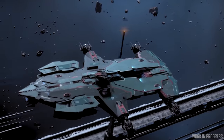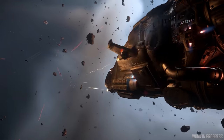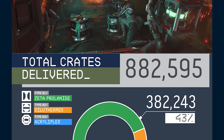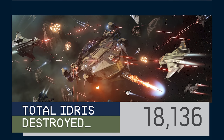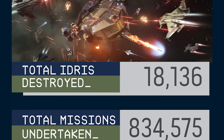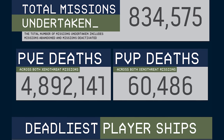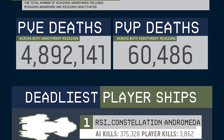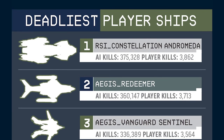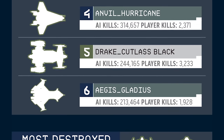We also had a Xenothreat debrief with some interesting stats on the hybrid cargo transport, defend, and fleet battle event. Over 880,000 crates were delivered from the wrecked Starfarers to Jericho Station, helping resupply the Javelin there. Over 18,000 Idrises were destroyed, almost 5 million Xenothreat ships and NPCs were killed, and there were 60,000 PvP player kills. The deadliest ship for kills was the Constellation Andromeda, followed by the Redeemer, Vanguard Sentinel, Hurricane, Cutlass Black, and Gladius.